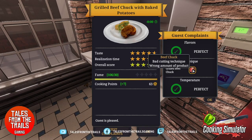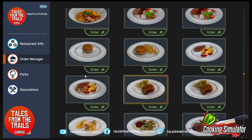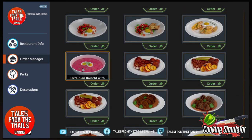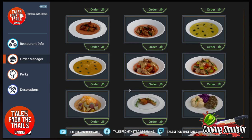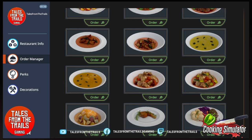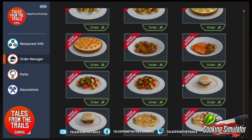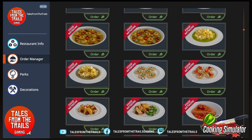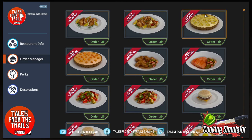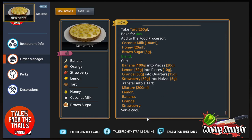Bad cutting technique and the wrong amount of products — we knew that. Let's see if there's any desserts. There is a bakery DLC — I'm not sure if it shows up in here. There is a mango tart and a lemon tart. I can't see any more desserts. I think there's another kitchen you can use for the dessert thing. We'll do the lemon tart — wow, okay, a lot of things to do there. Order up!